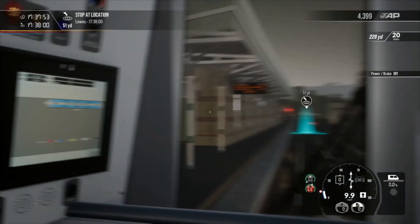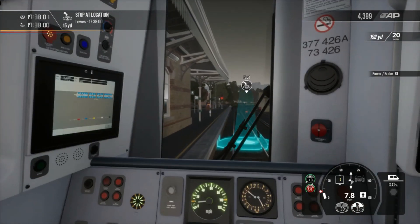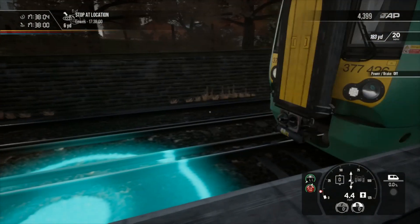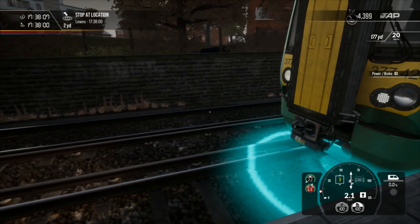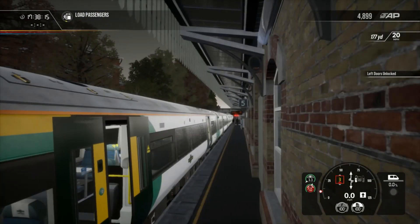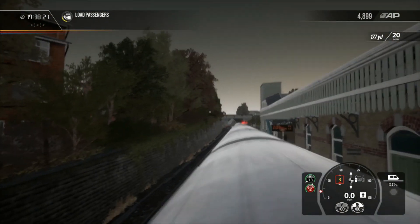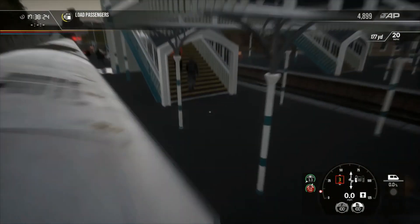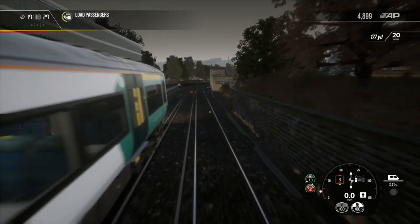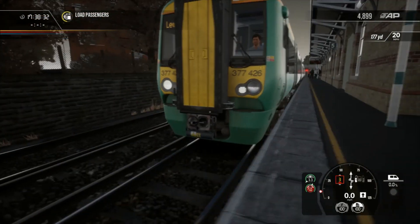Lewes platform five - this is where the train terminates and it's going to go back to Brighton momentarily. Let's see if I can get a perfect stop. Basically when you see two yards... OK that was alright! Open the doors, let all passengers out. Oh nice, oh yes - not too much this time but we've got a good few. Thanks for travelling on board this Southern service, we wish you a pleasant onward journey.